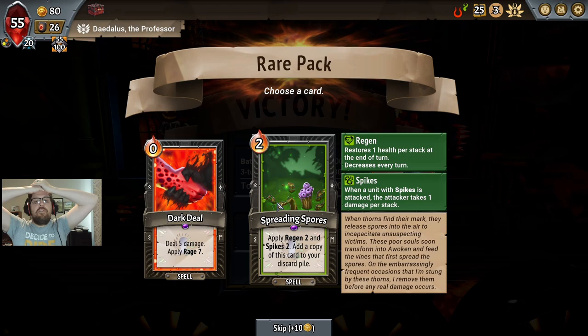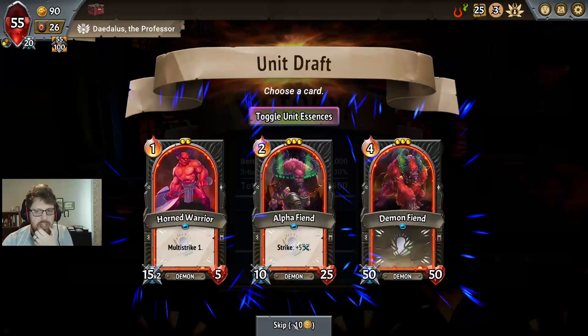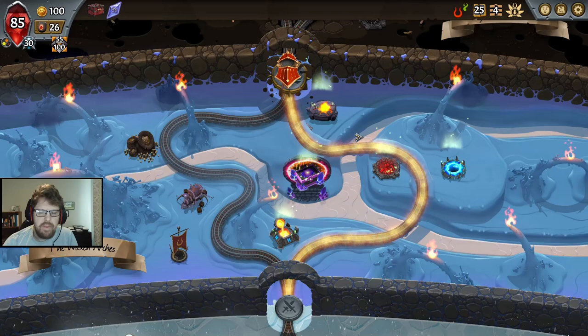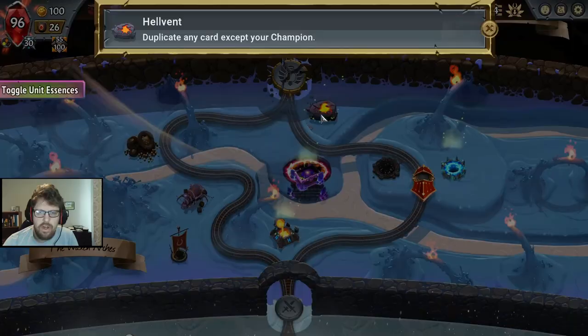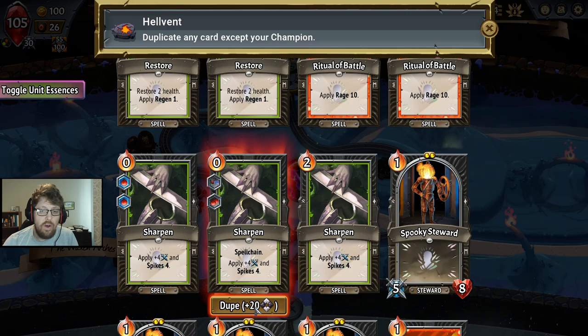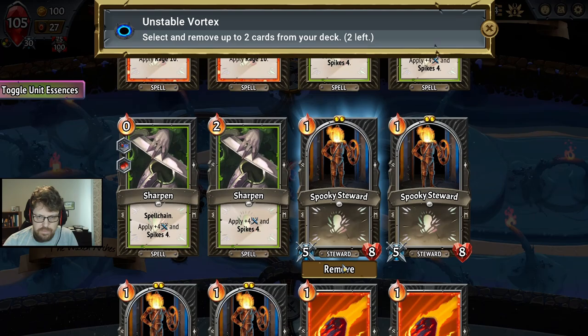Spreading Spores — do we take it? I don't think the regen's good. Actually, I think Spreading Spores would be a liability at this point. Right now I'm just going to go all in on draw. We have a very low cost deck for the most part. I'm going to keep duping the Super Sharpen, I think, because you need a whole freaking lot of Spikes to make this work.